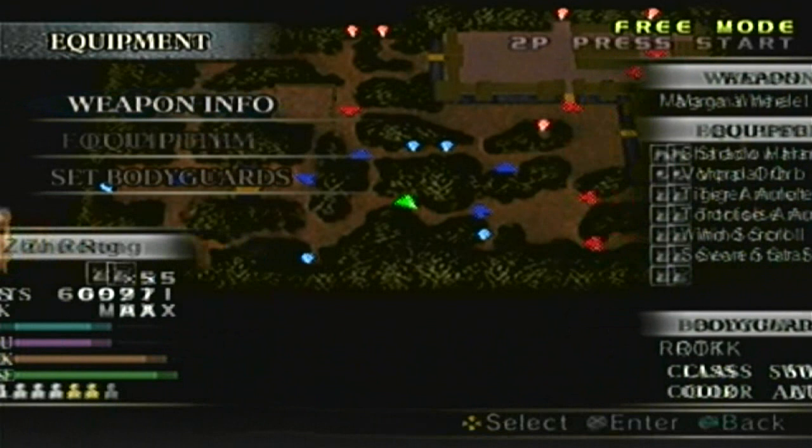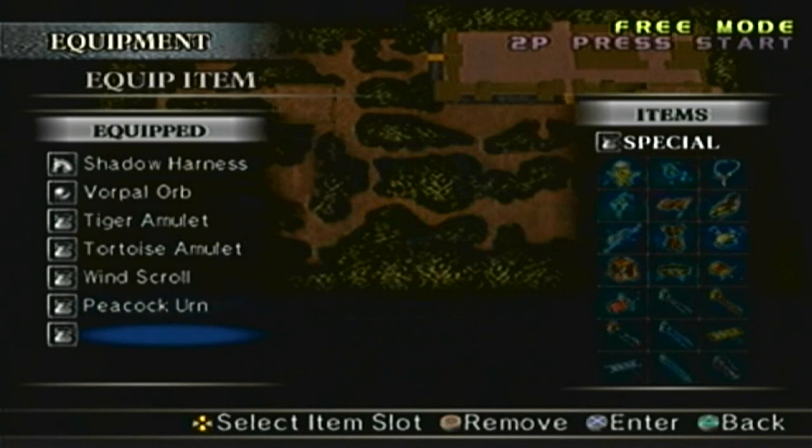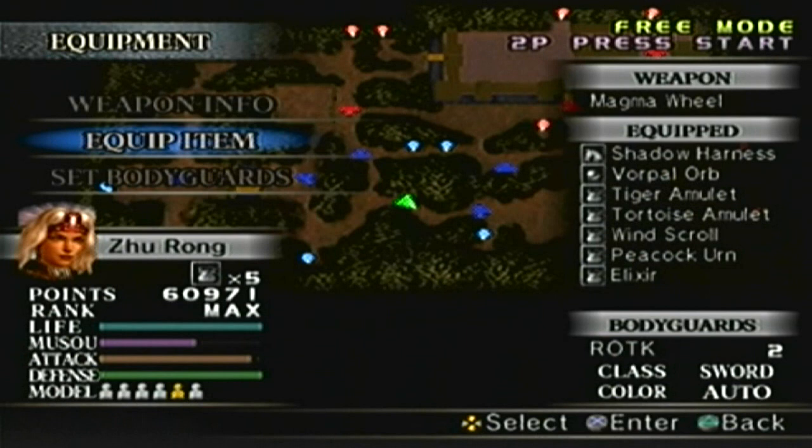We know the objectives, the equipment, the weapon — the Magma Wheel, level 9 — and the items. I'm going to swap out the 7-star sash for the Peacock Urn, and I'll add the Elixir. I'm definitely going to need it for this stage.